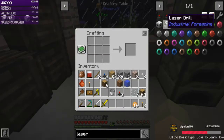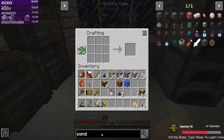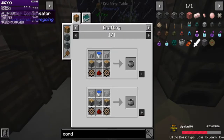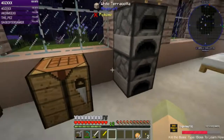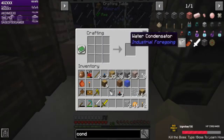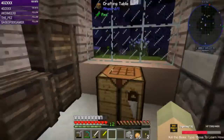We need to make the condenserator. Let's bookmark it — plastic, machine casing, iron gear, pistons, water bucket. Here are our first bits of plastic. So we need to make some pistons. We need the iron and redstone. Almost out of redstone — I'm going to have to go mining here sooner or later.